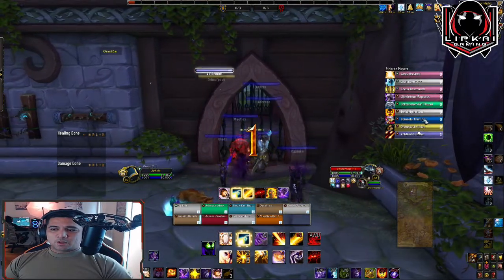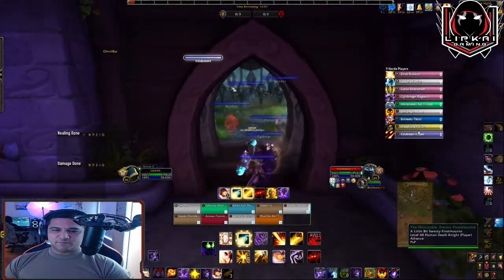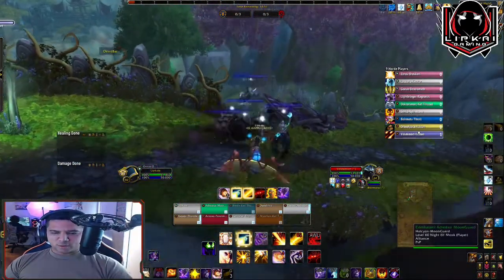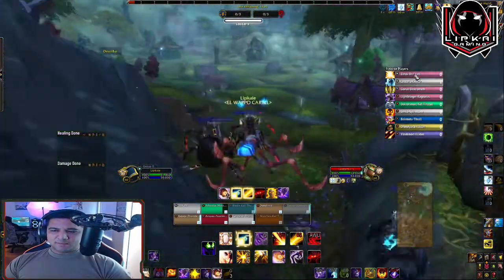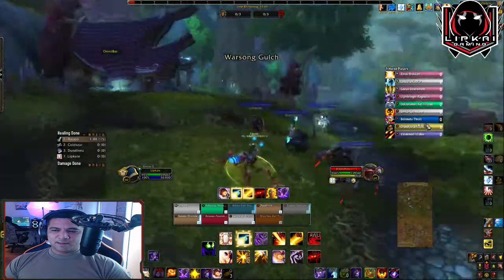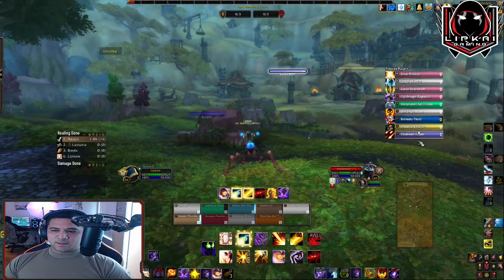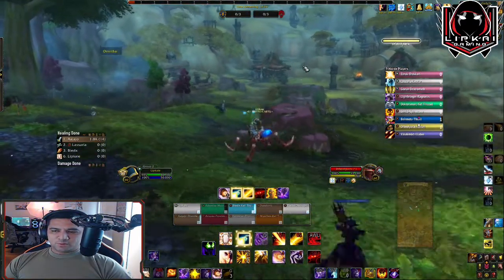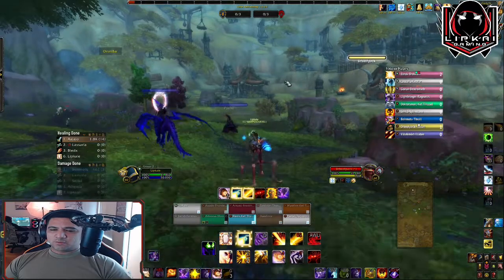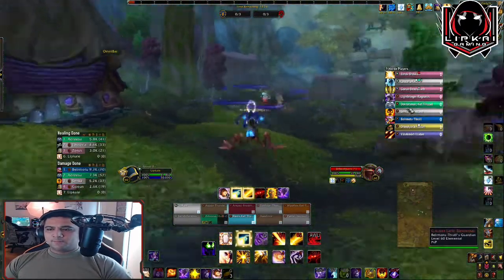The first add-on is Battleground Enemies. This lets you target and click through enemies — it's basically your way to get accountability of every single person in the battleground. In this instance, I have my enemy plates up, I'm checking where they're all moving. By clicking through frames and seeing their positioning, you can keep track of everyone. For example, the rogue is staying in the flag room, so whoever goes to pick up the flag will be in trouble.